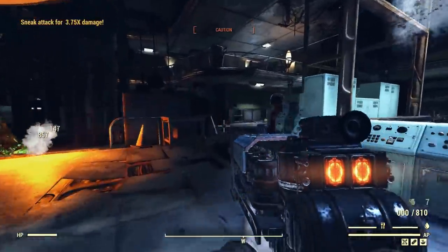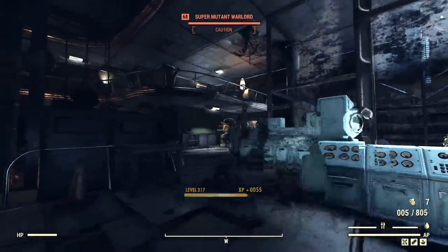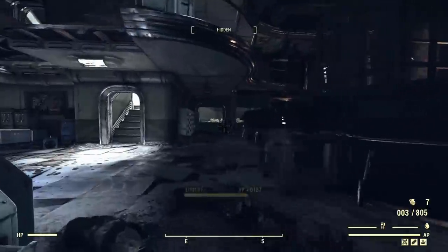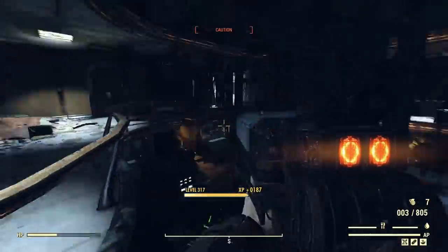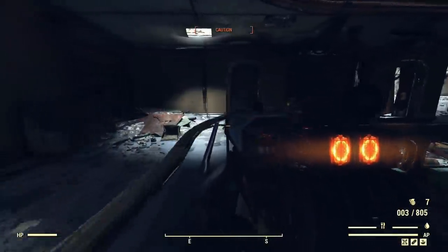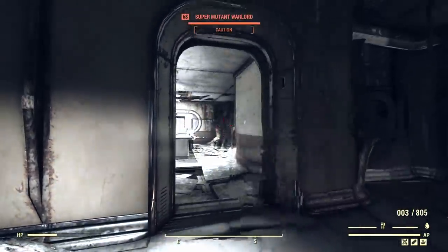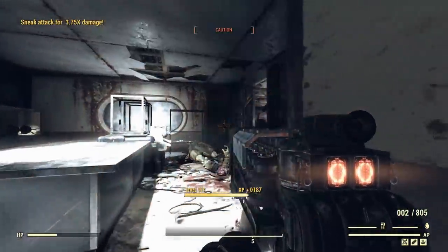That is one cheap-ass super mutant. It looks like we can tap the trigger and kill these guys very easily, which is good for TTK. I'm considering the charging-up of the barrel to be part of the TTK, because if you're having to charge up each kill, that's gonna slow down your time to kill in a massive group. Being able to just aim and fire instantly — shoot them and kill them — rather than waiting for the barrel to charge up, that's a cool thing.